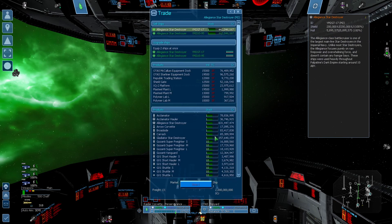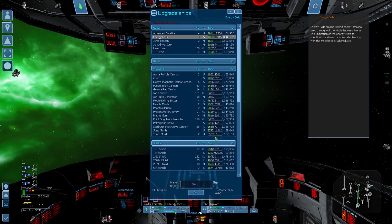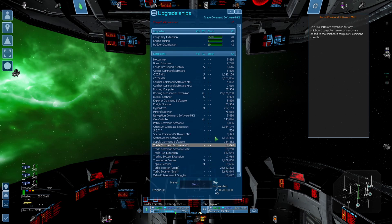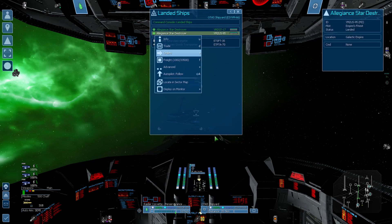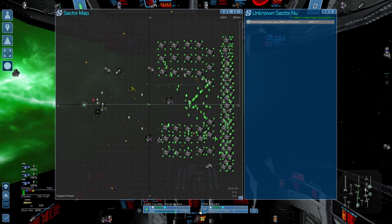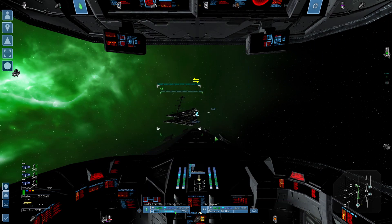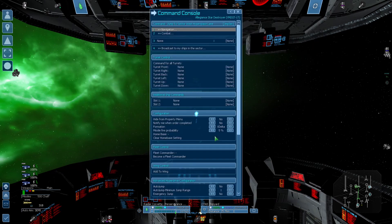I have a couple things I want to get done today. We're just going to give them each a little bit of juice so they can get back to headquarters, give them each the jump drive — there it is — and then have them both go to the Unknown Sector. They'll come down here. Hopefully they don't explode upon leaving the dockyard.